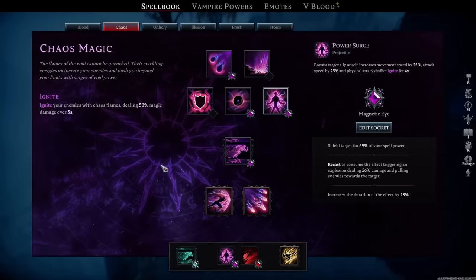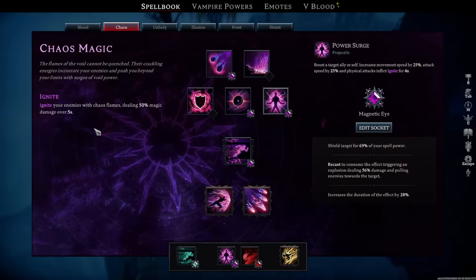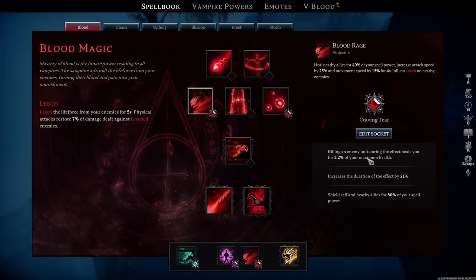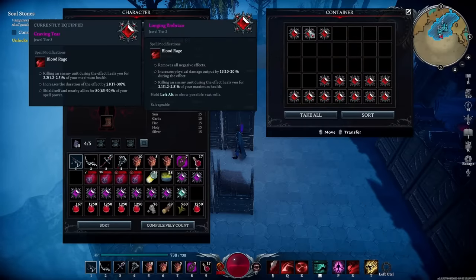Our next setup is all about going absolute beast mode — that is using Power Surge combined with Blood Rage. Both of these give you increased attack speed and increased move speed, and apply debuffs to the target allowing you to gain HP and deal damage over time. For the jewels you want things that give you extra sustain: shielding, increased effect duration, increased move speed, increased attack speed, and increased physical damage output. For Blood Rage, look for killing an enemy during the effect heals you for up to 2.2% of your maximum health, increasing the duration of the effect, and shields for allies for 80% of your spell power.